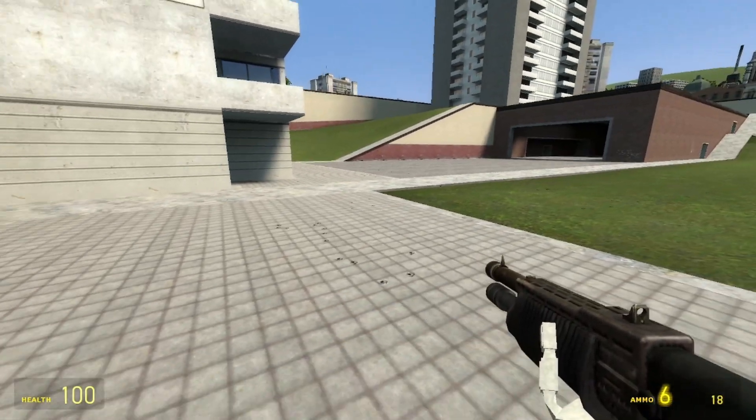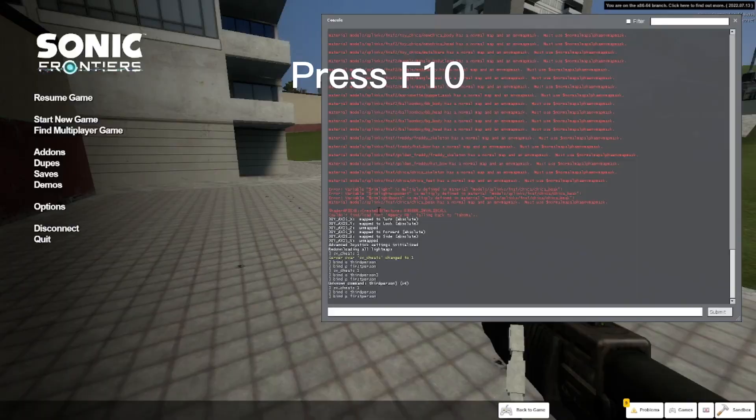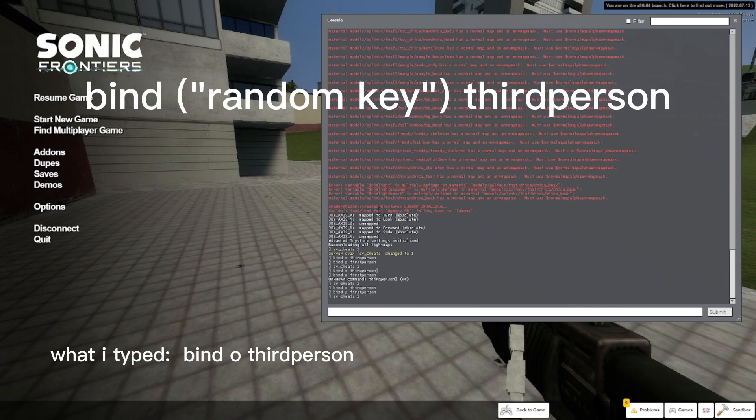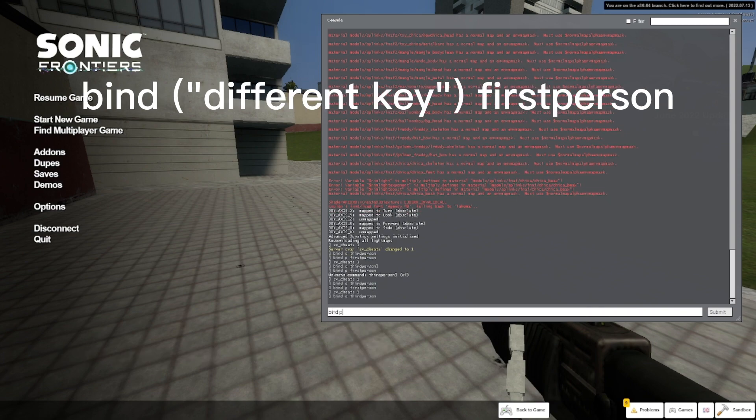So to go third person and first person, first you're going to want to go in the console. Then you're going to want to type SV underscore cheats 1, and then bind any key you want and then third person. And then again, any key you want, and then first person.